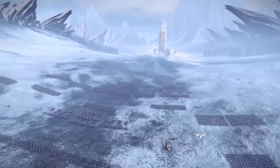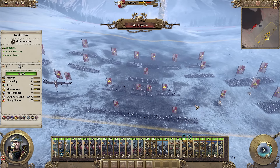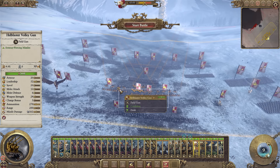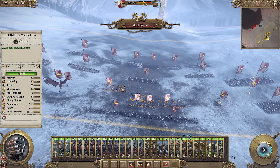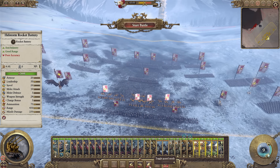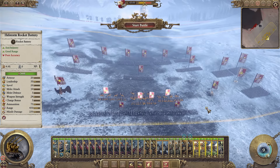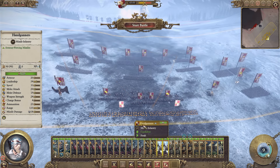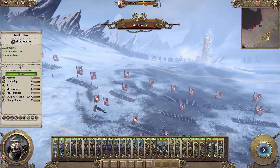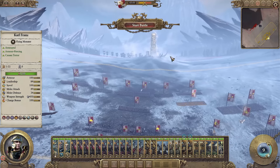Do you have a strategy here or are you going to play reactionary and see what comes at you? I did play reactionary basically, and we'll see that they throw some things my way that you just cannot plan for. I'm keeping my artillery back. I am downhill which is a problem, but even if I deploy at the front I'm still fighting downhill. I didn't want to just bunch up completely on the left side — I wanted a nice aesthetically pleasing battle as well.